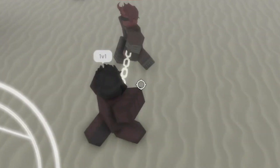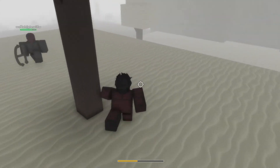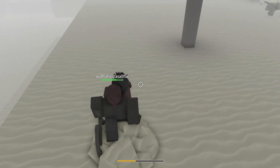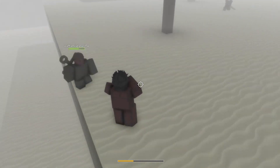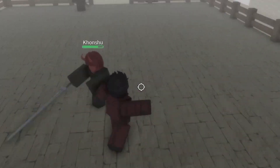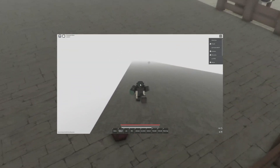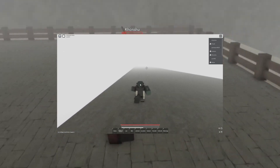That was pretty fun so we decided to look for more stuff, even though it could end up with nothing for us. We still wanted to look around because it's fun to explore a game like this. Next we decided to explore this very long Attack on Titan type wall that we found, and we just decided to walk across the whole thing until we found something or found the end of it.